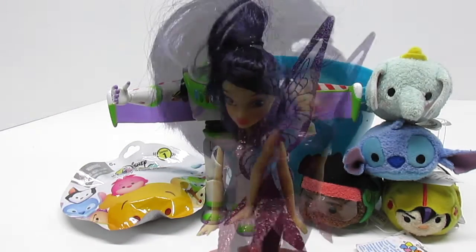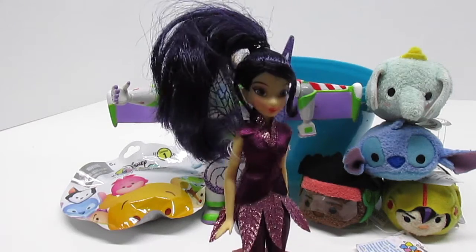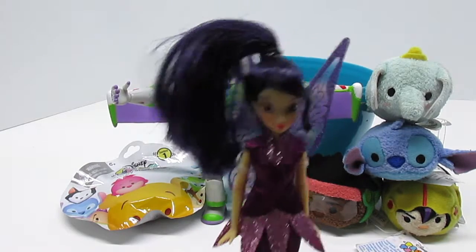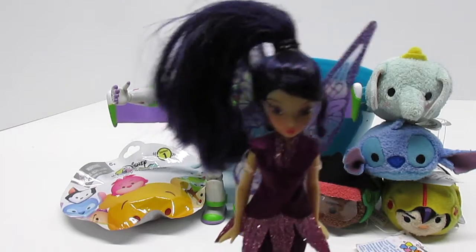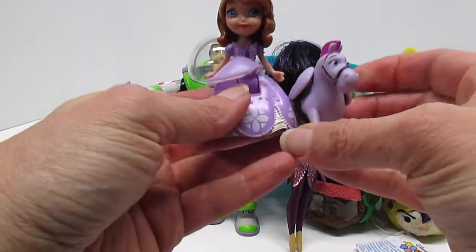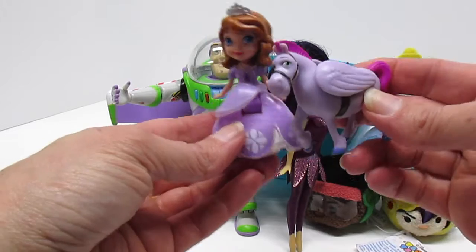Do you know who that is? That's Vidya from Pixie Hollow. She likes to go fast like Gogo. We love her colors — she looks like she'd be right at home at nighttime. That's Sophia the First, and her horse Minimus. Minimus has wings!